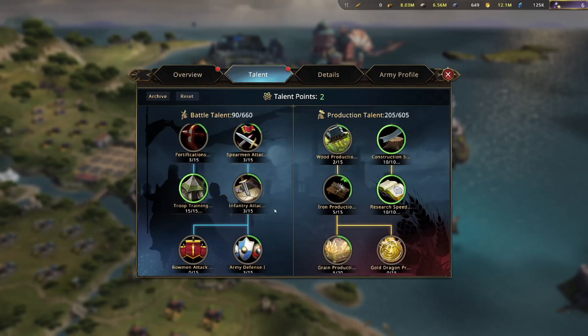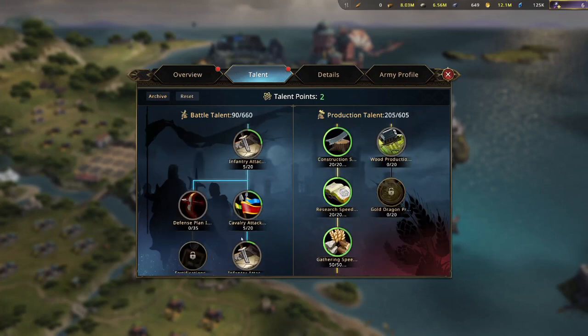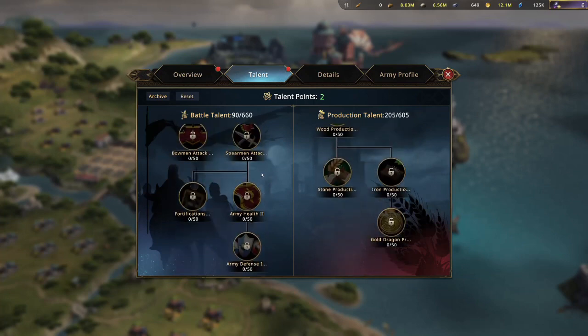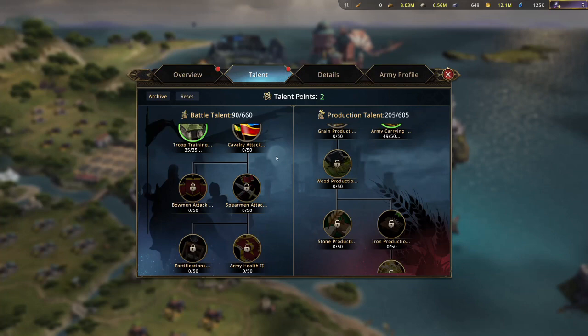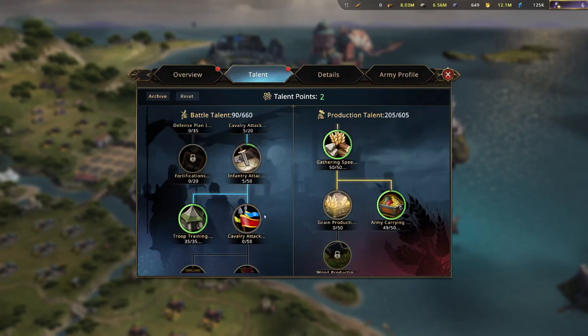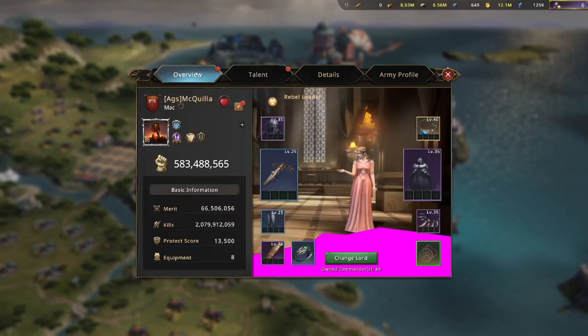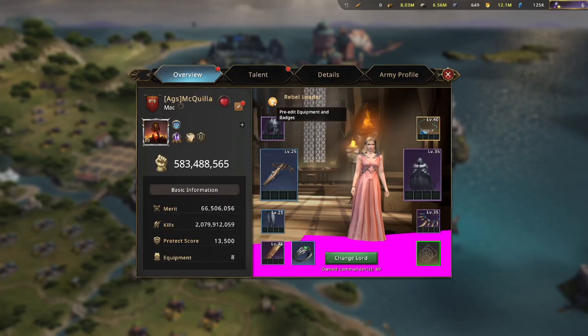If you're new to the game, you'll have to unlock from the top to the bottom first, just to get access to the bottom nodes. Once you get the bottom unlocked, work your way back up because that's where the higher bonuses are. Don't worry about fortification or training nodes — just focus on getting all your combat bonuses in there for talents. Very simple.